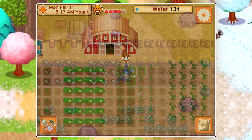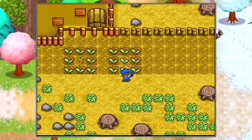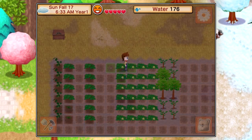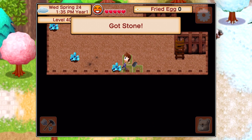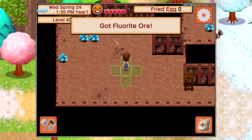Crops are still grown individually, although thankfully they don't take up a 3x3 area where you couldn't access the crop in the middle like in the earlier games. Fruit trees are back, and foraging, mining and fishing are available as activities as well. The blend between old and new features I felt worked quite well.